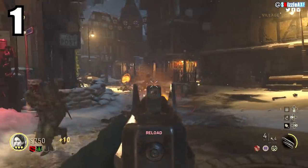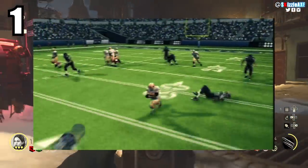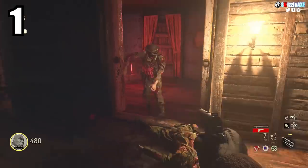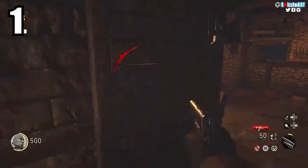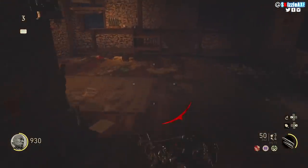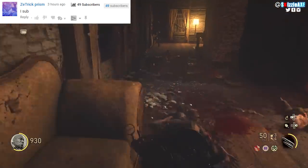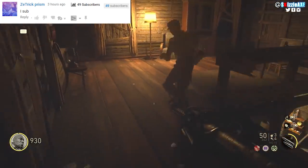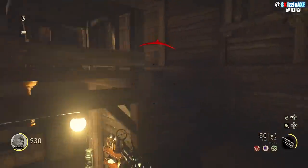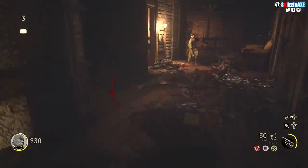Tip number one: stopping and running. You stop, run, stop, and run again — basically a cycle. This works in all Call of Duty zombies but works like a charm in World War 2 zombies. You don't want to use this tip in maps like Shangri-La or Origins — for example in Shangri-La if there's mud between you and where you need to go, stopping there is a bad idea.